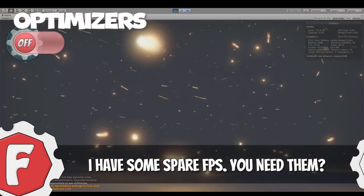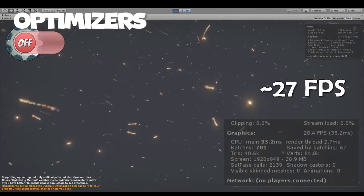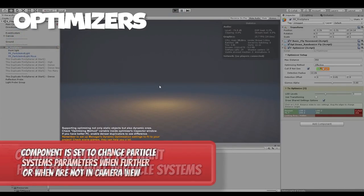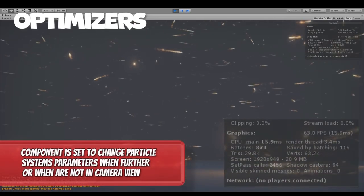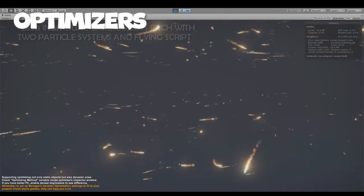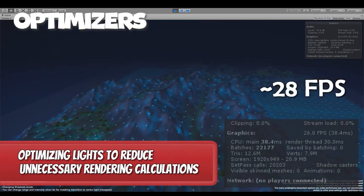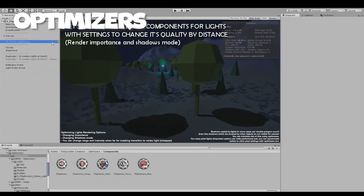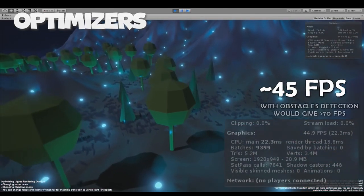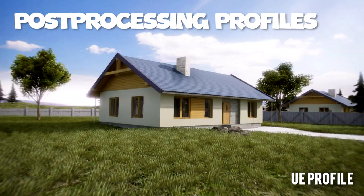Number five: Optimizers. With Optimizers, you can efficiently activate or deactivate and adjust the quality of various components based on their distance or visibility within your scenes. This results in a substantial boost in FPS and the ability to include more intricate details, making it a game changer for creators looking to fine-tune performance. There's a lot of technical depth to this one, but essentially this plugin will enhance your game's overall performance. I'll leave a link below, and I'd definitely recommend checking it out especially if you have a graphically demanding game.